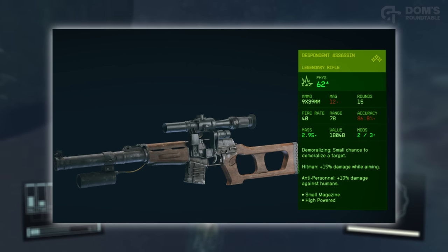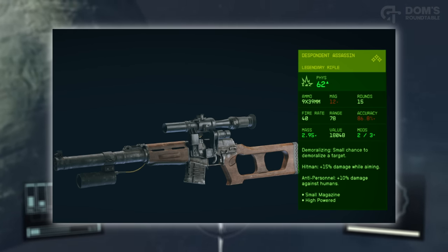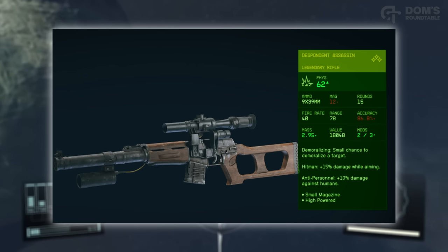However, for your benefit, here is a screenshot of the quest reward: the Despondent Assassin Legendary Rifle. This is ridiculously powerful for sniping humans in particular, with a really decent rate of fire for a sniper rifle and lots of additional bonuses and mods.